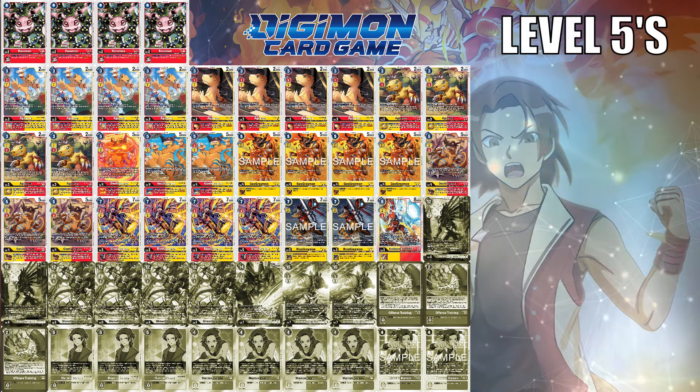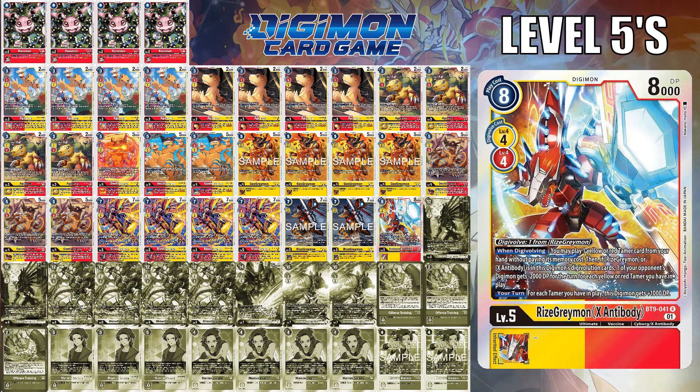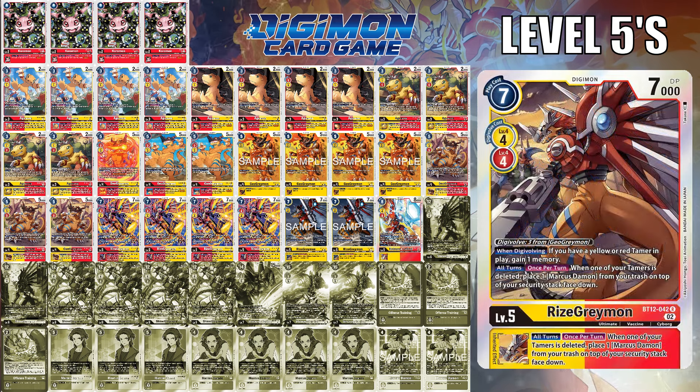RiseGreymon largely only changes one potential lineup. While the BT-13 variant can play Marcus Daemon from hand without paying cost, RiseGreymon X can still be a 1 or 2-of for its additional playing of a tamer for one memory and even some DP reduction if you have a RiseGreymon in the sources. But largely with BT-17, I am a fan of the fact that while you have a suspended tamer, this Digimon gets plus 3,000 DP and gains piercing. So when your tamer is suspended, the piercing is gifted for the remainder of the turn, even if you Digivolve it, at least according to the wording on the card. It also provides some DP reduction elements for board control. As another fallback, the BT-12 option isn't bad considering you could get a 2-cost devolution if you have a red or yellow tamer in play.